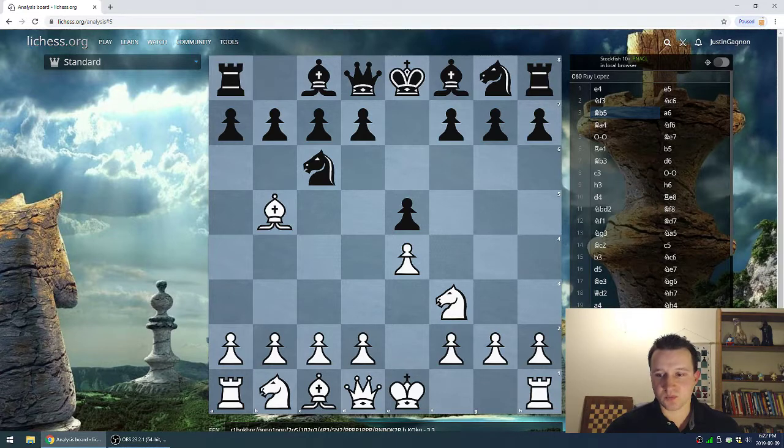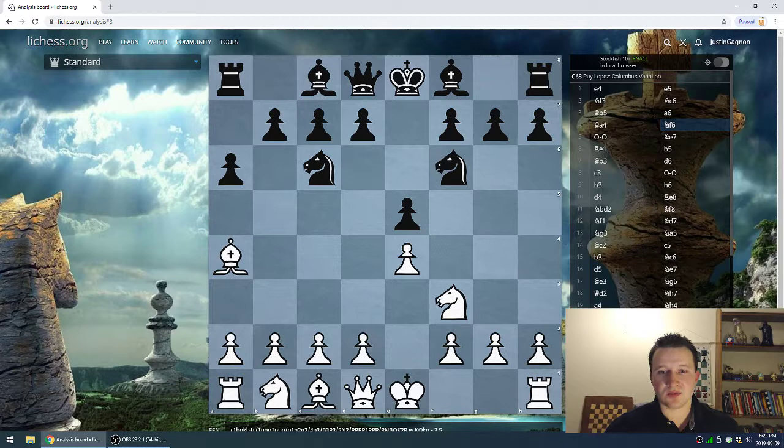Bishop b5 — Deep Blue goes for the Ruy Lopez, one of white's strongest openings with very good results. Kasparov plays a6, a good move asking the question to the bishop already. The bishop has two possible choices: taking the knight or retreating. The reason for taking the knight is black would end up doubling his pawns — giving up the bishop early on and creating a long-term structural weakness. Retaining the bishop is perfectly fine as well; in fact, that's what I prefer — I value my light-squared bishop quite a bit.